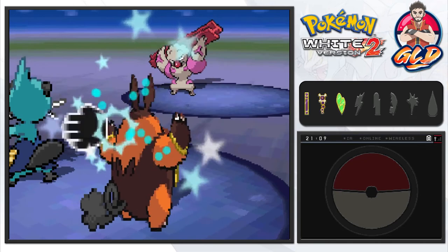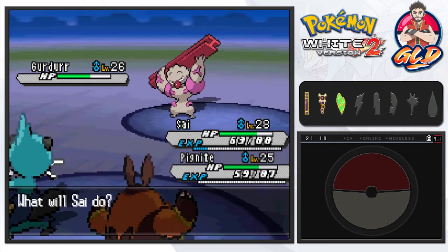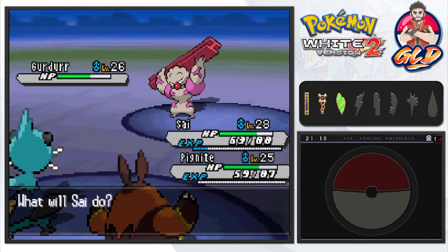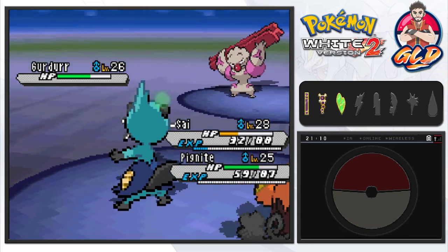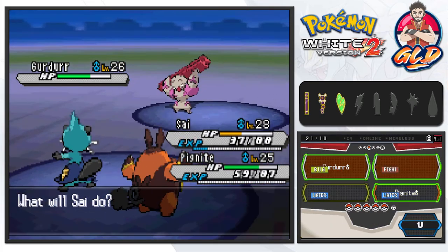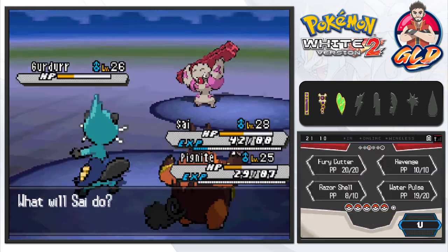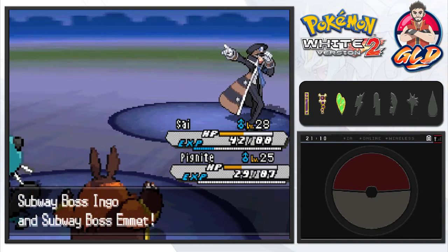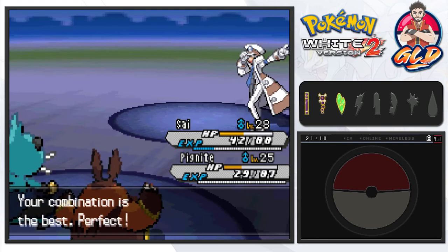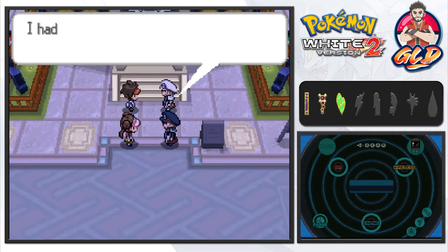Pignite literally takes down Boldore — that's one down, and Dewott grows to level 23. Gurdurr is looking strong and uses Wake-Up Slap. I try Razor Shell but miss due to lowered accuracy — this is getting annoying. Eventually we pull through and defeat Ingo and Emmet. Rosa says their combination was truly fantastic and that they had a good time and want to play again sometime.